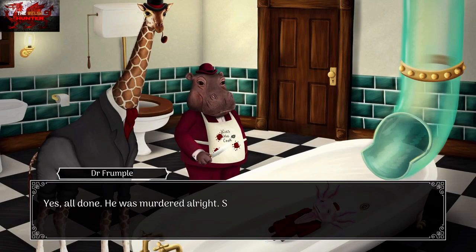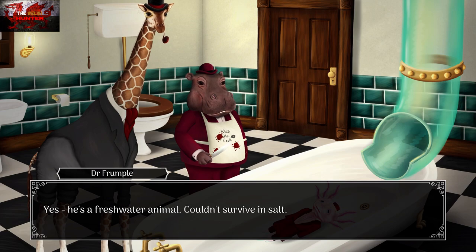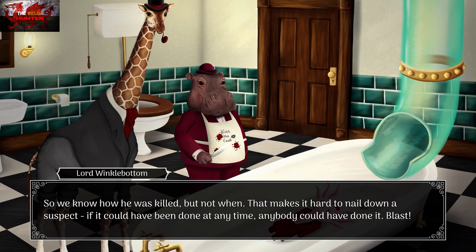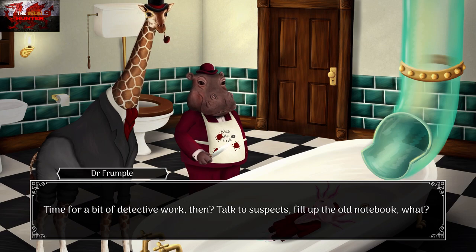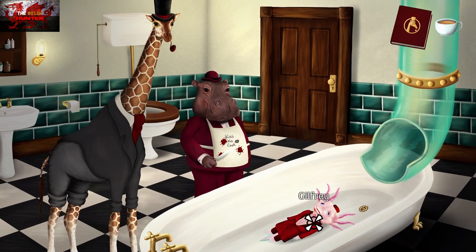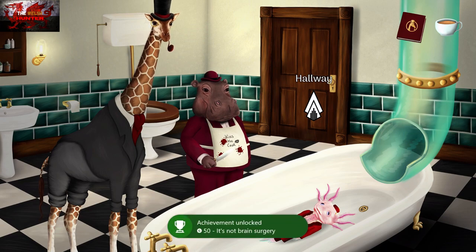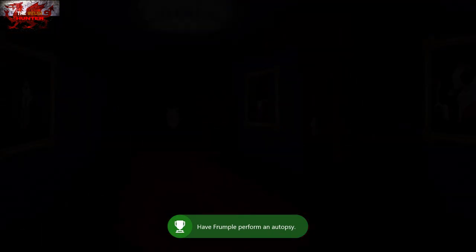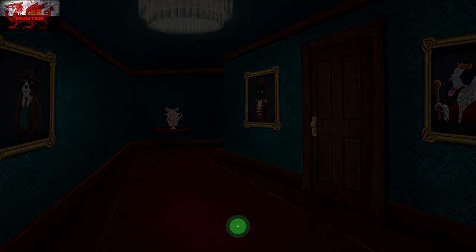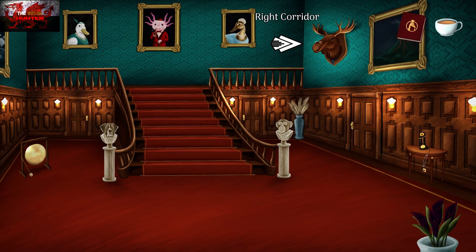He was murdered — saltwater would kill him since he's a freshwater animal. He probably died shortly before the maid found him. So we know how he was killed — time for detective work: talk to suspects and fill up the old notebook. Now we have to go speak to every character about everything. The game won't let you carry on until you speak to everyone anyway.